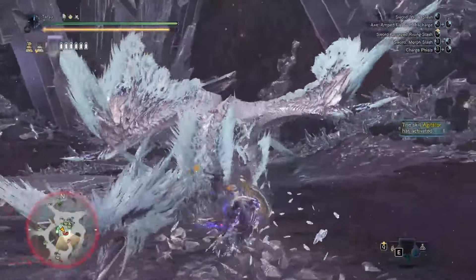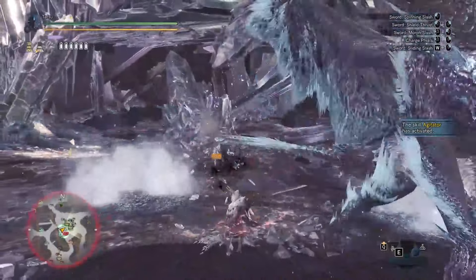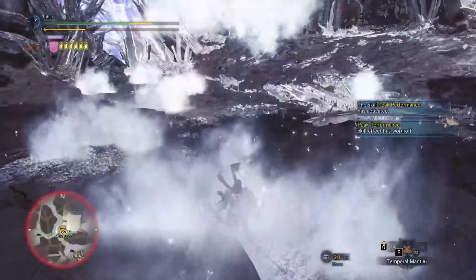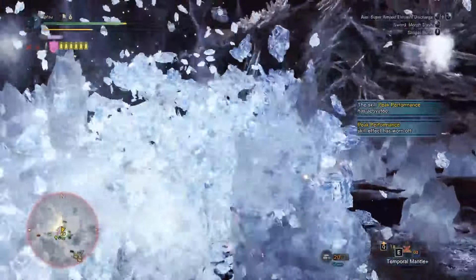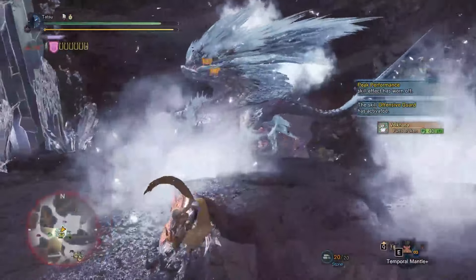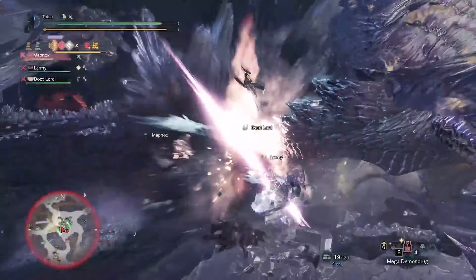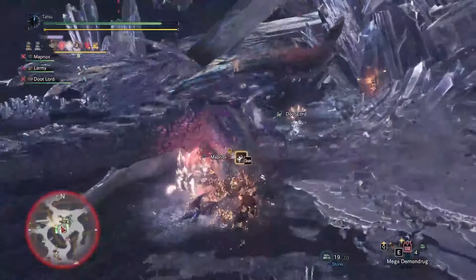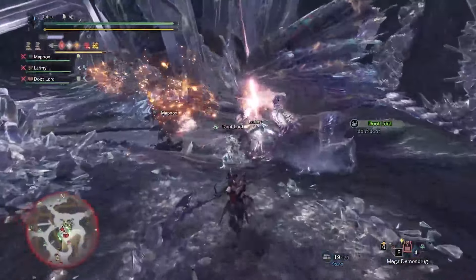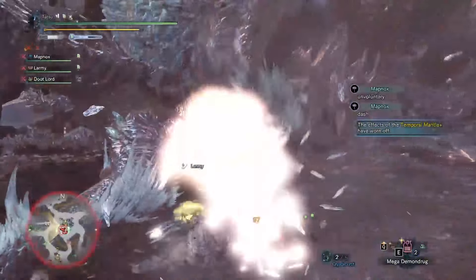The first thing I noticed that was very important to clearing the hunt smoothly is a focus on evasion-based playstyles. There are certain weapons that you can use with a guard playstyle, most notably the Charge Blade, which allows you to get a free SAED each time Valkana does the Cascade. I'll go into that move specifically later. Let's focus on the general playstyle for now.